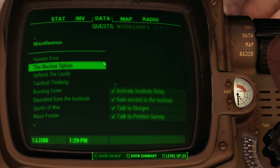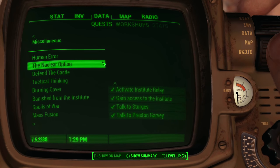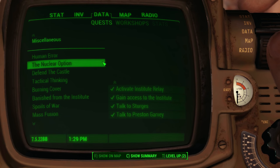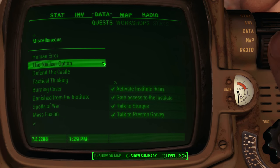Requirement number two: ensure that you complete the Nuclear Option with the Minutemen, as this is the only way to reach this endgame quest without progressing beyond the three turning points I just mentioned. And requirement number three: issue the evacuation order at the director's terminal during the Nuclear Option to stay on good terms with the Railroad. Failing to do so will automatically cause them to become hostile upon your return.